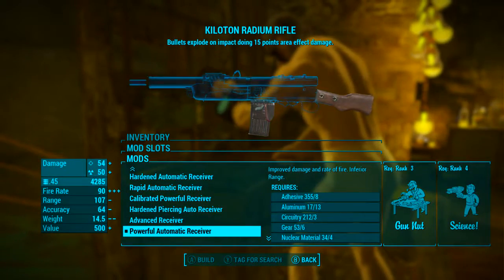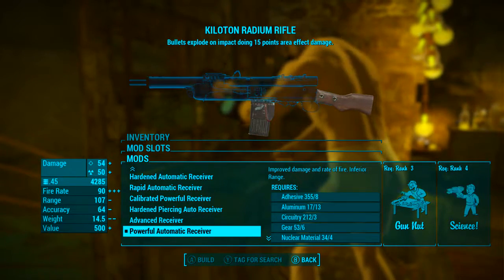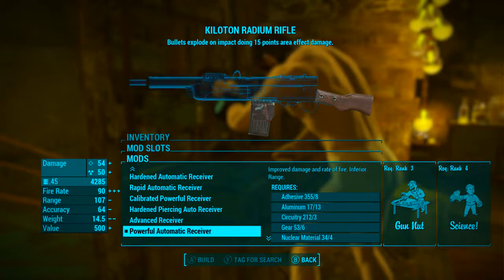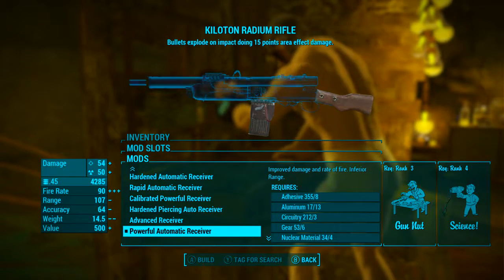Now on to modding it out. You can mod yours however you want, but this personal build is what I think to be the most powerful. First up, for the receiver we're going straight to the bottom of the list and adding the powerful automatic receiver. This improves the damage and the rate of fire, but reduces the range slightly.